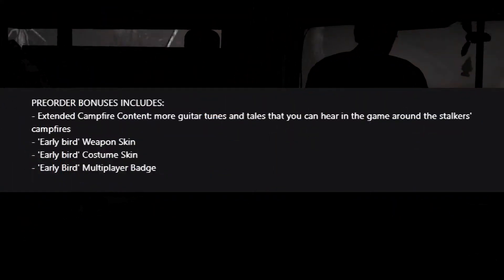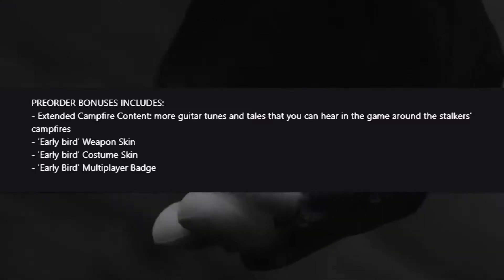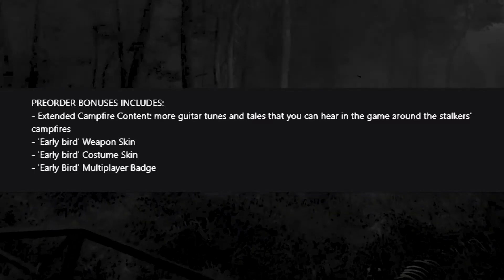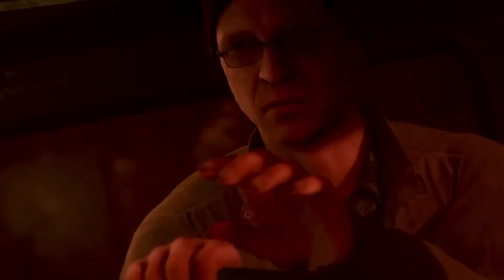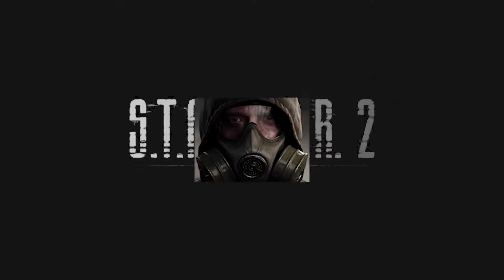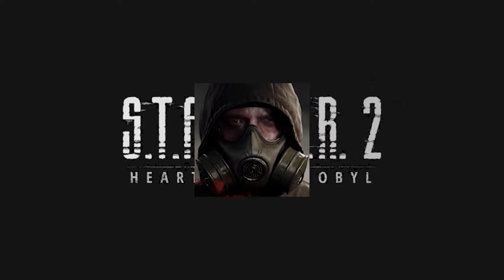As far as the digital options go, they're also offering a pre-order bonus which includes the extended campfire content, early bird weapon skin, early bird costume skin, and early bird multiplayer badge. Stalker 2 will be available on PC through the Epic Games Store and Steam, and on Xbox.com or the Microsoft Store. Steam is offering exclusive content in the form of a dynamic profile theme, an animated profile avatar, and an avatar frame.